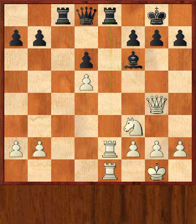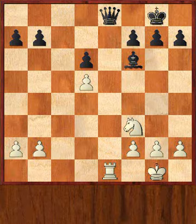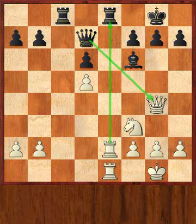Torre could have played queen e8, for instance, but that would not work because of queen takes e8, queen takes e8, rook takes e8 check, queen takes e8, and rook e8 check — mate. So after queen g4, he chose to play queen b5.